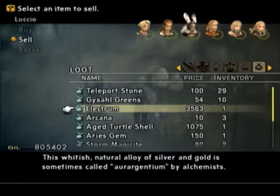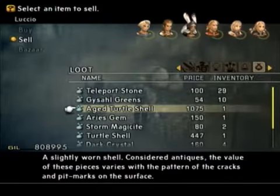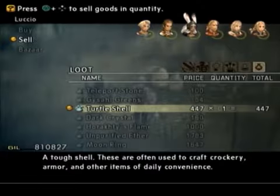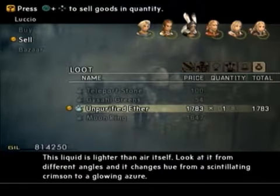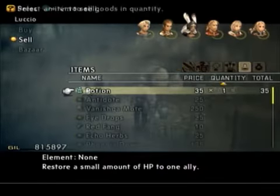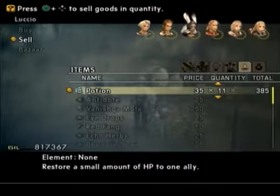You get these if you have the correct monograph and you defeat Entites, those big ball elementals. Fairly valuable. This is needed for the Canopic Jar, but you don't need to have all three items together. Very valuable. Same here. And I can definitely get rid of some unwanted potions. I'll probably get rid of a few more.